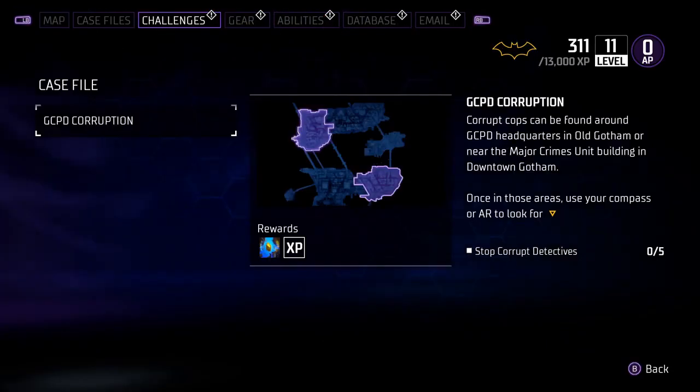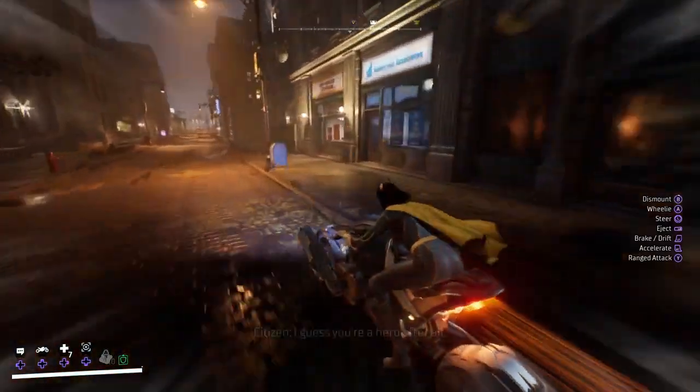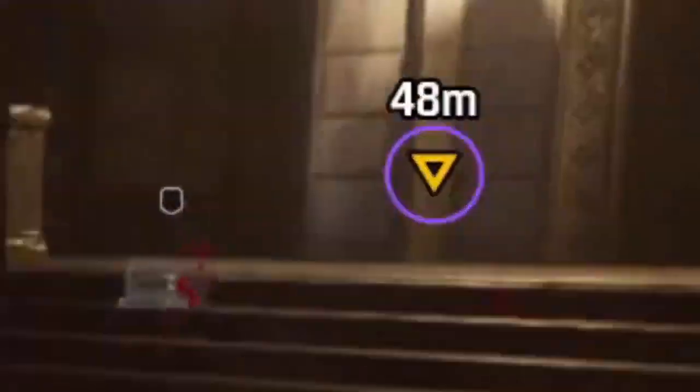Use your AR scanner to find crimes marked with upside-down yellow triangles. These crimes will have the oily officers we're looking for. As always, the one circled in purple is the closest, so head there first.